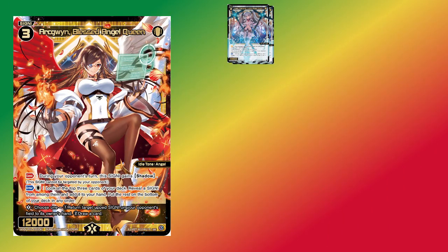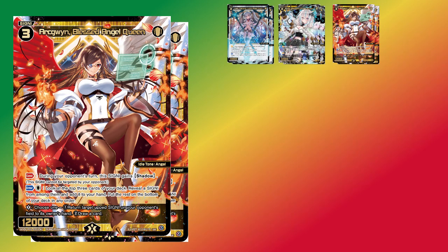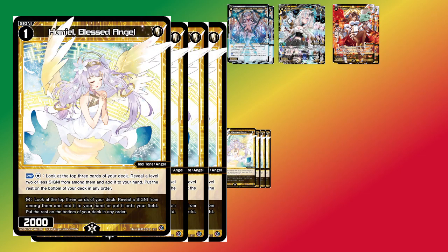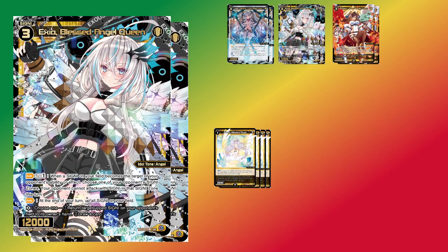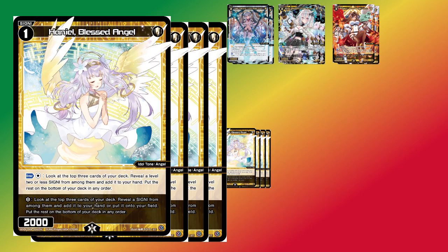The next thing pulling you to Angel tribal is a fairly deep card pool of cards with lifeburst. There are a lot of powerful options, ranging from Exia and Artgain as powerful defensive options at level 3, all the way down to Haniel at level 1 that provides a great amount of card filtering. All these cards are ones you're perfectly happy to play in a normal deck, so the fact that they are all angels is really nice. Usually, filling the last few slots of your deck to reach that 20 lifeburst threshold is the most difficult part, since there are far more powerful cards without lifeburst than with. Fortunately, Angels has a ton of powerful lifeburst cards, making deck building much easier.